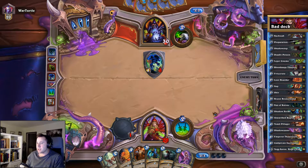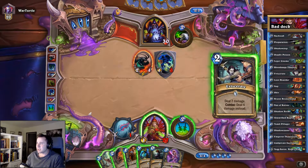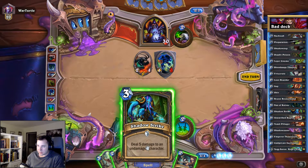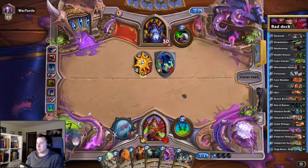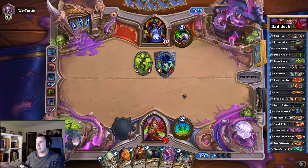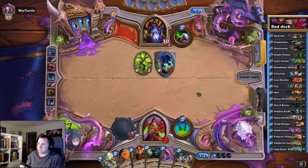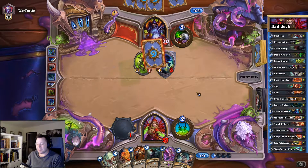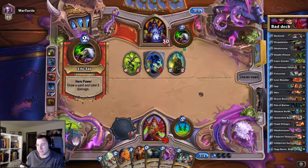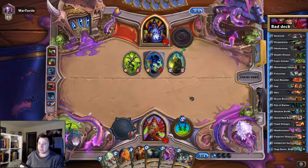The combo is: you need to have the Brand, the Gnome, Shadowcaster, and Unearthed Raptor — of course. And hit Emperor Thaurissan with at least two ticks. That's not really necessary for the first step, which is using Shadowcaster on Brand. But I think it's impossible if you don't get a good two Emperor ticks or something.